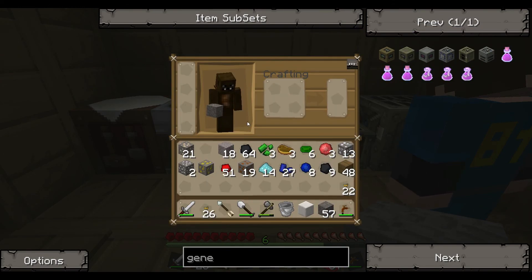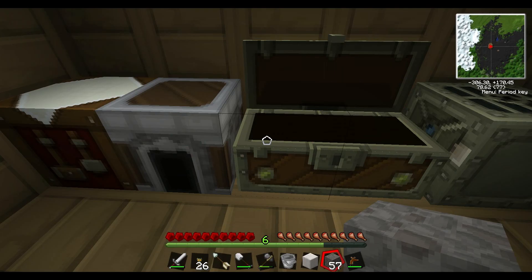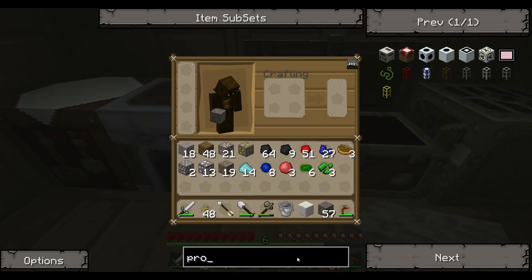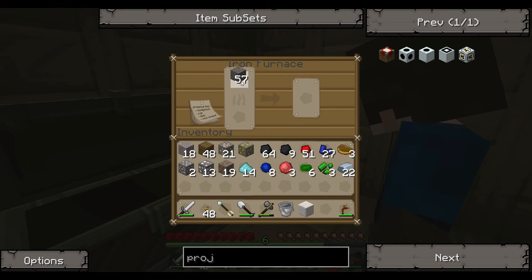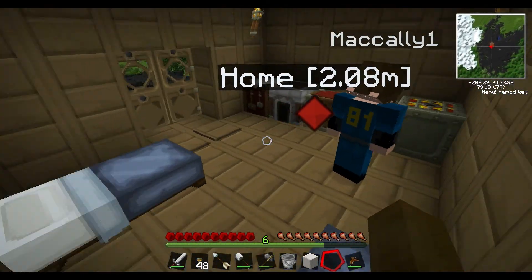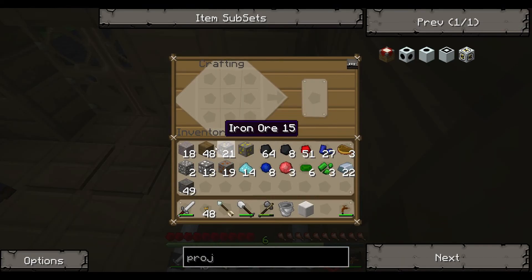For the record, I have no idea how to make anything in Tekkit. I think I'll make a project table so I can show you how to make everything. We aren't saving our stuff until we get a macerator, are we? We're gonna have a macerator fairly soon so we're gonna try and save as much as we can. Why are you cooking cobblestone to make a project table? Project tables need stone — it's kind of dumb.